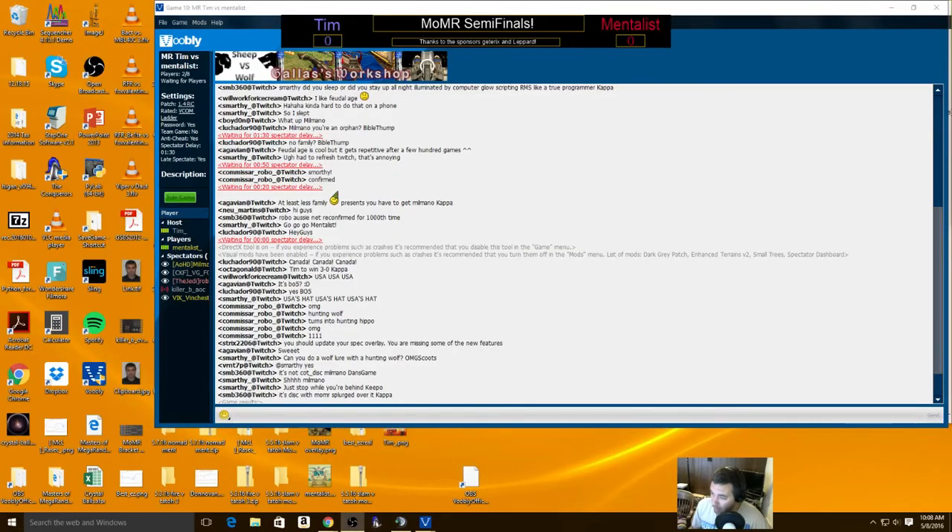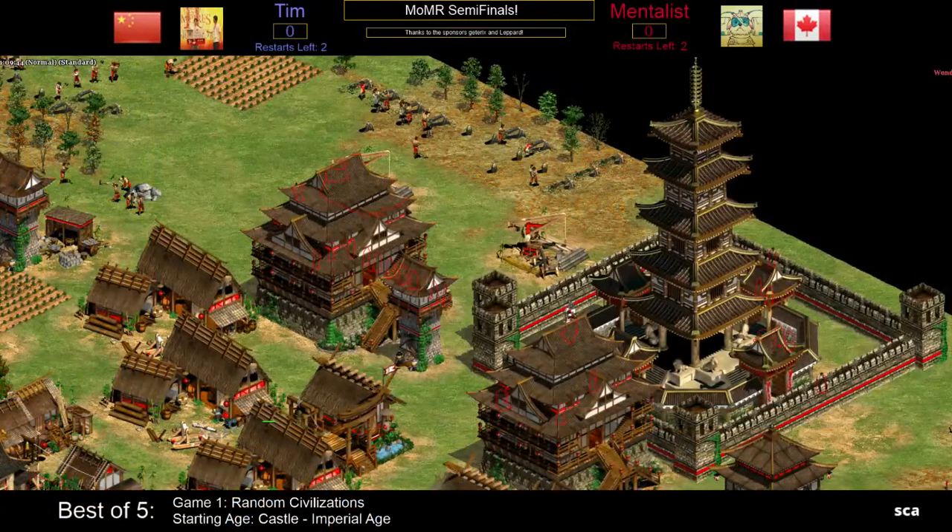That was a horrible position - I would not favor Mentalist; he had a huge disadvantage and had to build a mill to take his deer where Tim did not. That's a fantastic re. He was three levels behind. It's important to remember there are now two re's since this is a best of five, so Mentalist loses one re, but that's absolutely the right call.